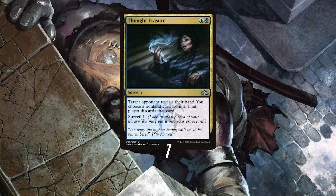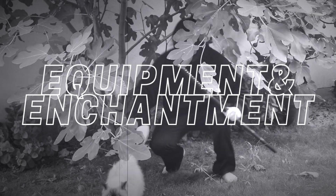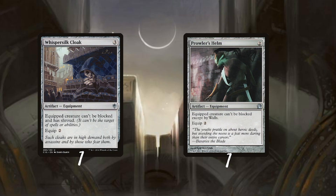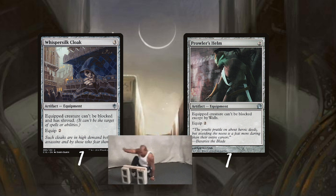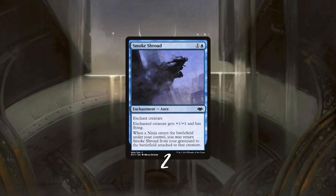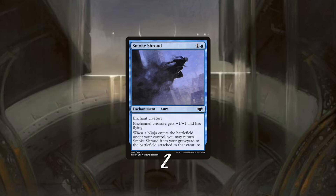Ninjas are even known to erase their opponents' thoughts, so a mind-disruption spell is also great for a slower start. Both equipment pieces give our shinobis unblockable — they're a bit slower but very effective in a mid-range game. This enchantment is ideal for a ninja deck: it comes back whenever a ninja enters the battlefield and gives it +1/+1 and flying.